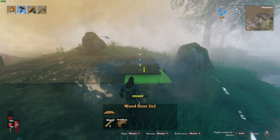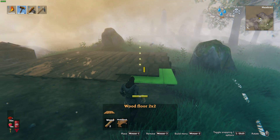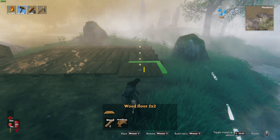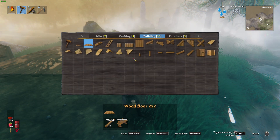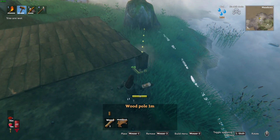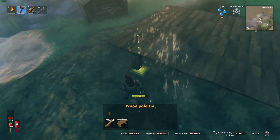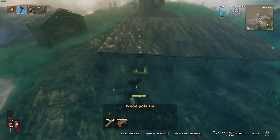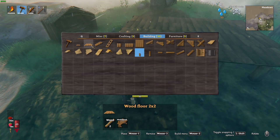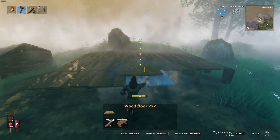Incidentally, every time we've died I don't know if you've noticed - in the top right hand side of the screen by the map it says 'no skill drain' because we're so low level. There is no loss of skills, but once you get much higher up - somewhere between 20 and 25 - you will start losing a little bit of knowledge in your skills, like Hugin told us.